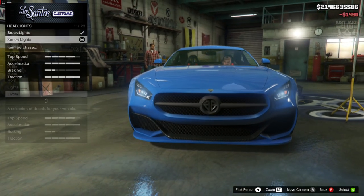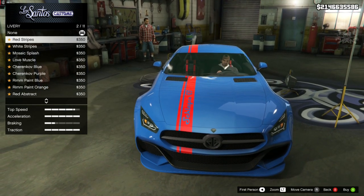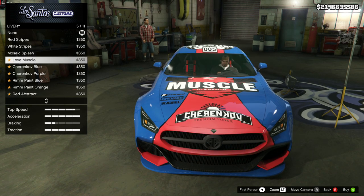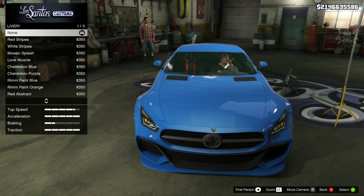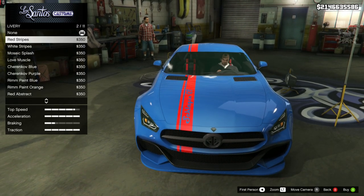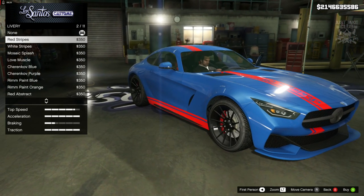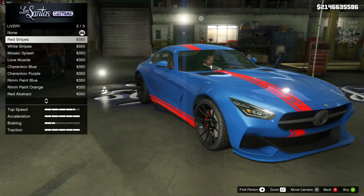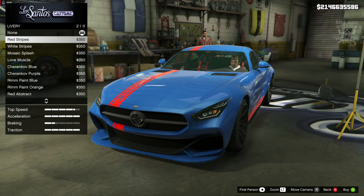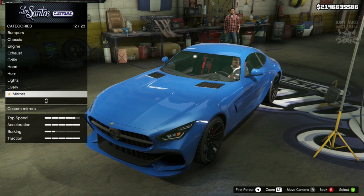That brings us to the lights - we're going to go headlights and purchase the xenon headlights. Then we move on to the livery, and hopefully we can get those racing stripes - we need dual black racing stripes straight down the center. I'm not holding much hope because the only racing stripes available are to the side and they're white and red. It's so bizarre that they'd give us this awesome looking car but not the right racing stripe option.